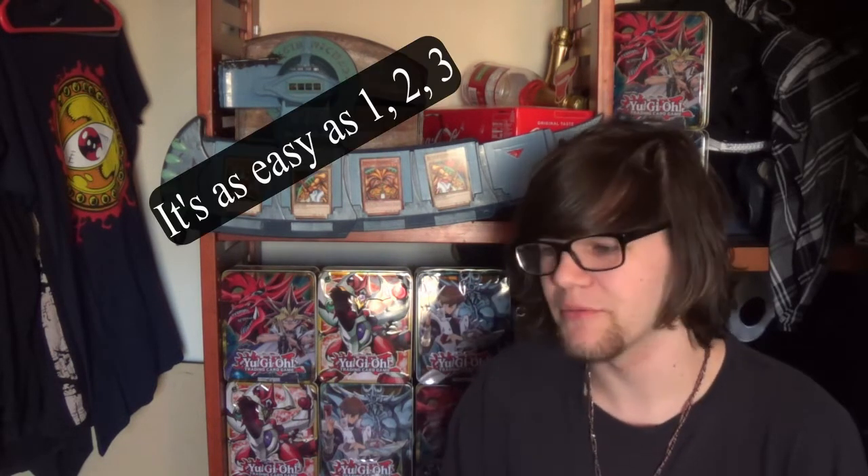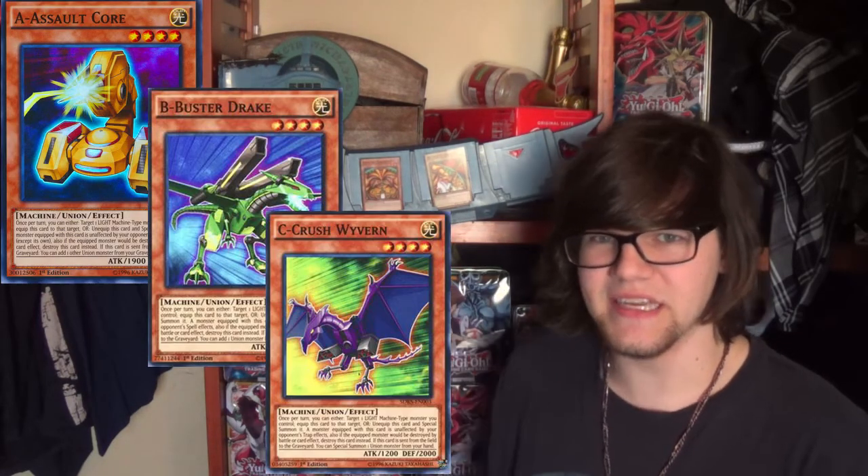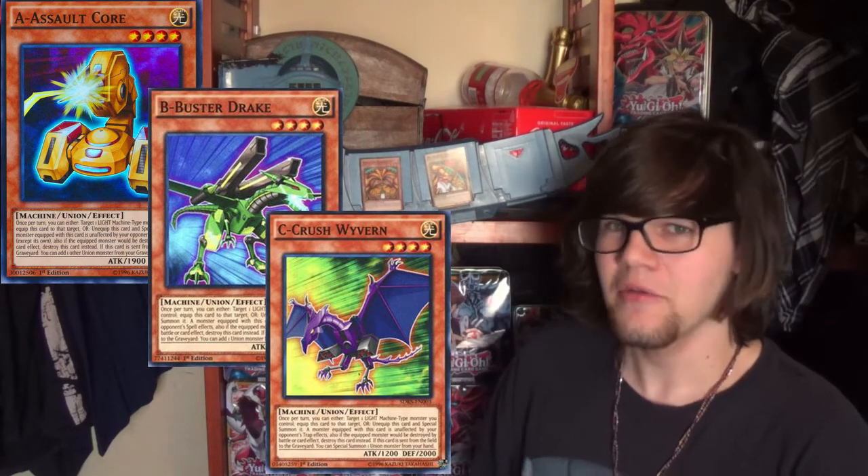The deck I'm going to use as an example is ABC. Let's take a look at ABC, and you can apply these ideas to any deck however you want. First let's take a look at the ABC archetype in general. I think we really only need to look at two cards out of the archetype. Of course we have A, B, and C, but we're only going to be looking at A because they're basically all the same.